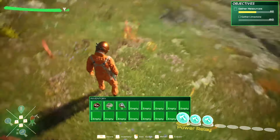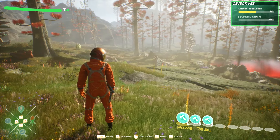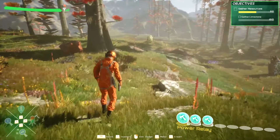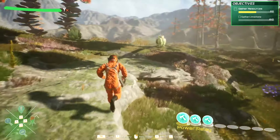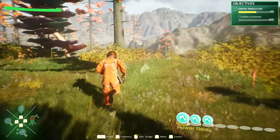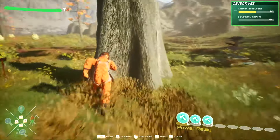T is inventory. Look at the bottom — I got plenty of room. U is... no way, see, it's crouch. And then tab is inventory. So we need to find limestone. You would think it'd be close by, right? Running around all crazy, pointing my scan gun and everything.